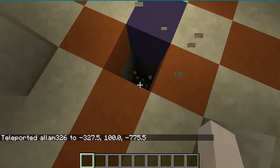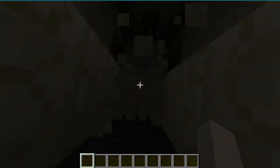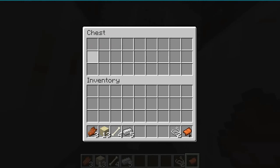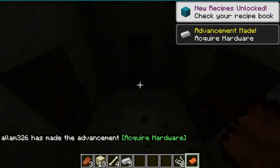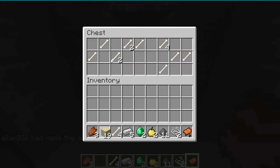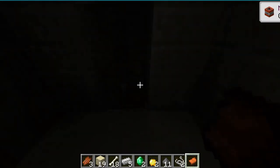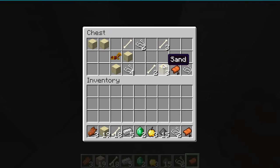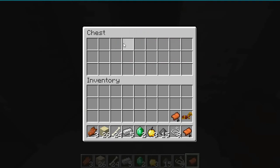And now for the chests: just rotten flesh, sand, foam, iron, a saddle, two emeralds, two golden apples, and a bunch of bones. Another golden apple, gunpowder, more sand, horse armor, more string, another saddle.